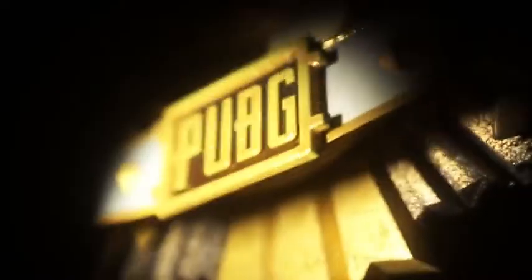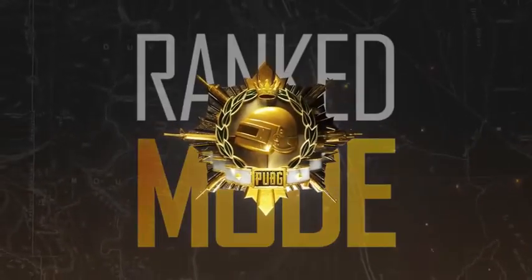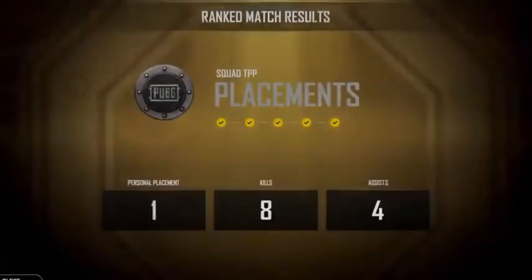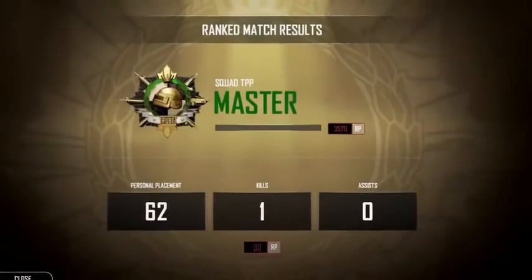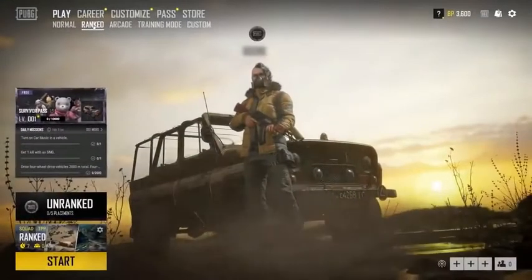One of the most highly requested community features has been a proper Ranked Mode, so we're excited to launch our Ranked Season Beta with Update 7.2. Ranked Mode replaces the previous survival title system and works a bit differently. You'll still go through a series of placement matches when you start, but after that your rank will rise and fall depending on your game performance. You'll also have to enter a special Ranked Queue in order to get credit for your game. You can find the Ranked option under the Play section of the main menu.